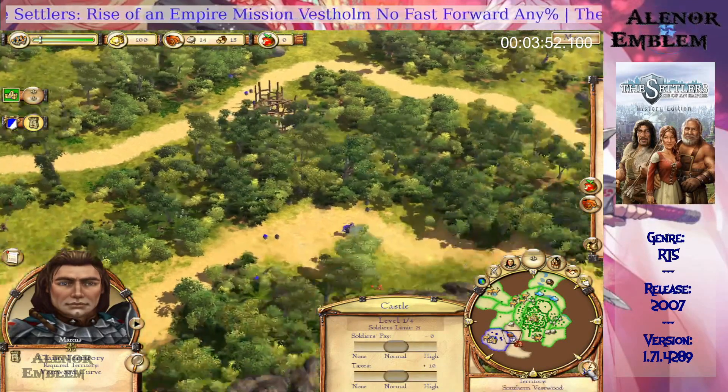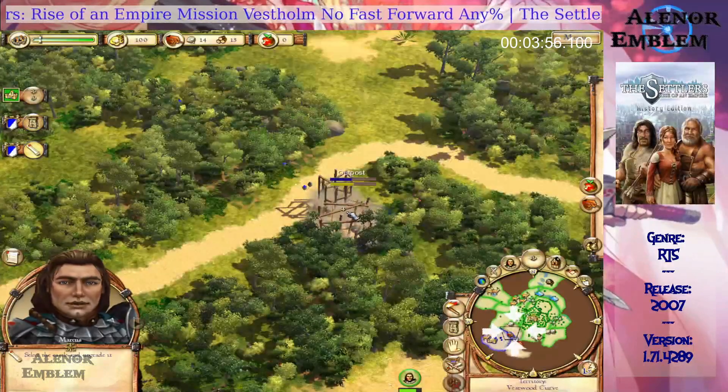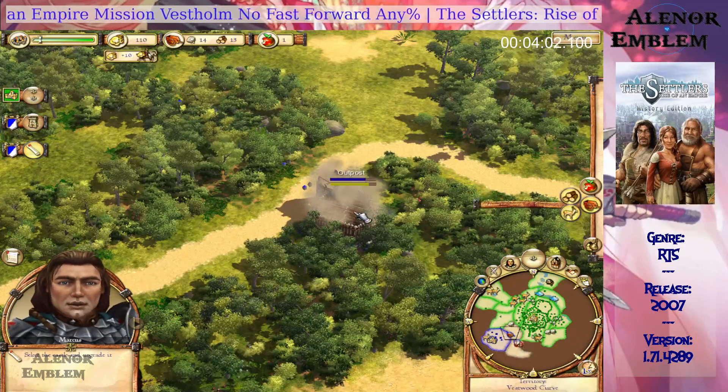A cart has arrived bearing resources. We now have enough stone. Select the castle and upgrade it — when you give the order, the settlers will come and do the job.